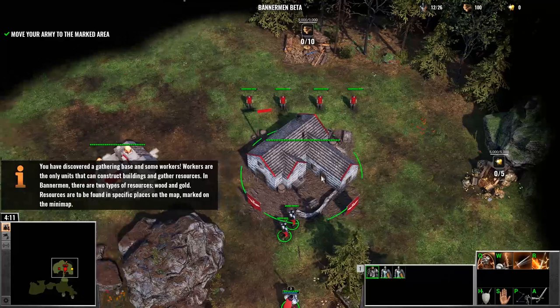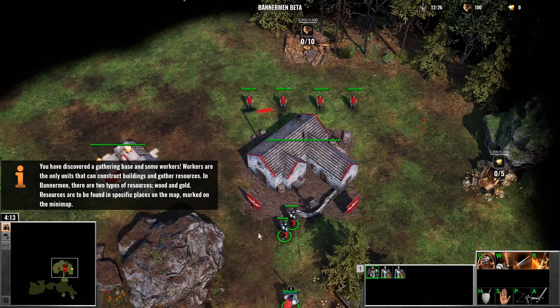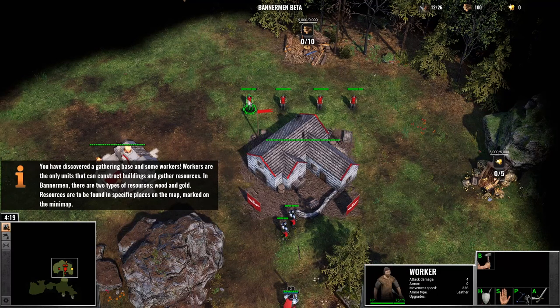You have discovered a gathering base and some workers. Workers are the only units that can construct buildings and gather resources. In Bannermen, there are two types of resources: wood and gold. Resources are to be found in specific places on the map, marked on the mini-map.